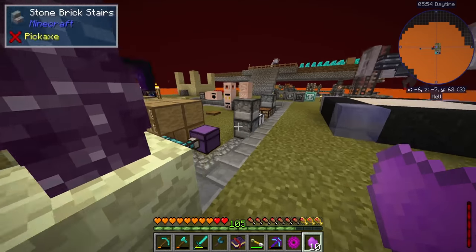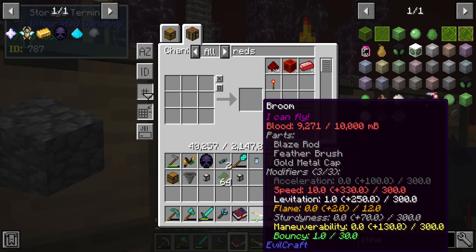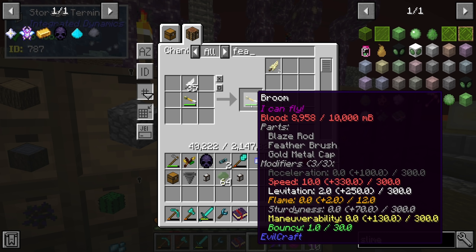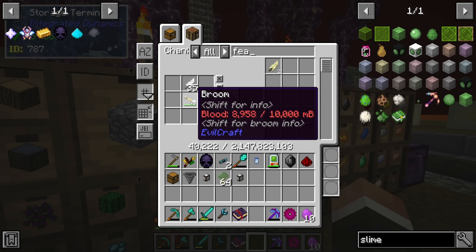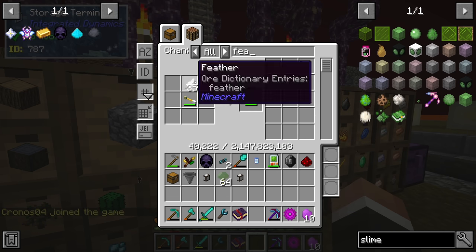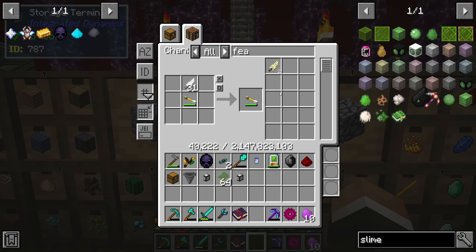For the third and final modifier I'll go with speed — redstone and a redstone block — and that gives us a fully upgraded broom. Twitch chat corrected me: you can actually add multiple copies of a modifier item to increase the stat. At the bottom of the stat box, speed is at 10 out of 300, levitation is at 2 out of 300, and bounty is at 1 out of 30. Right now levitation is 1 because we added one feather — adding another feather increases it to 2, 3, 4, 5, etc.